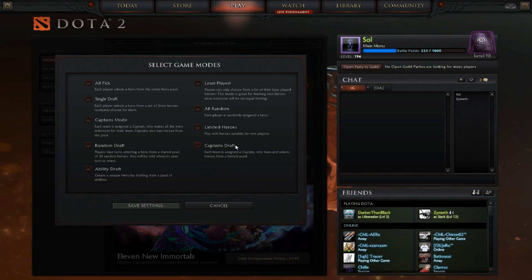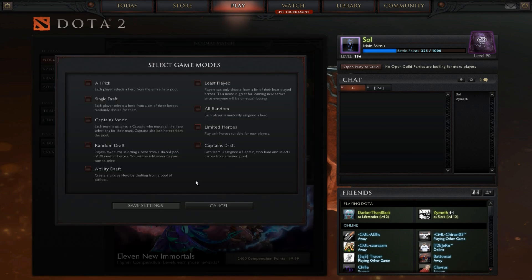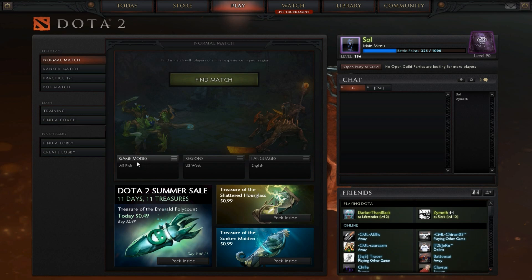just play around with clicking there. So it didn't disappear, so I'm going to go a little higher. There we go — All Picks — so that helped me get rid of it. I guess you have to have a mode selected in order to get rid of it.